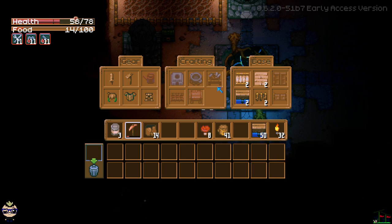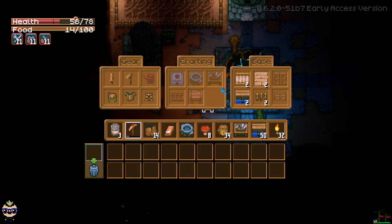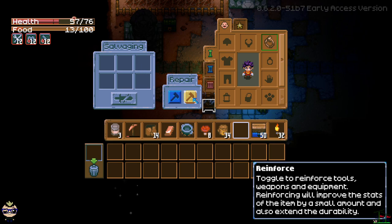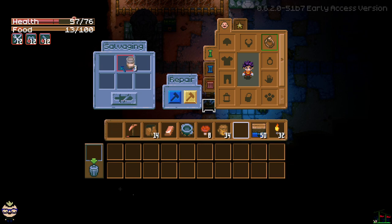With five copper bars we can get something called the salvage and repair station. We've got way more than five right now, so we'll make a salvage and repair station and also a cooking pot. With the salvage and repair station, when you interact with it you get a window where you can put items in the salvaging area to get scrap and stuff in return. You also have repair and reinforce options — if I hover over my copper pickaxe it says I need a piece of scrap parts to repair it. You get scrap parts by scrapping items.